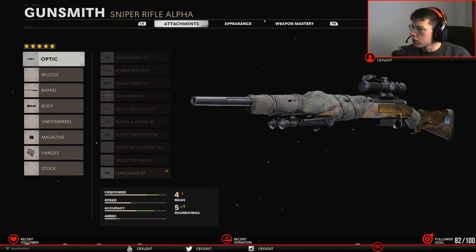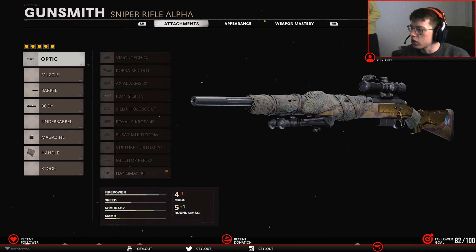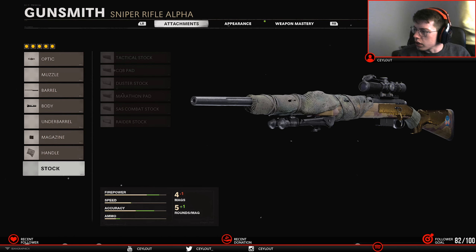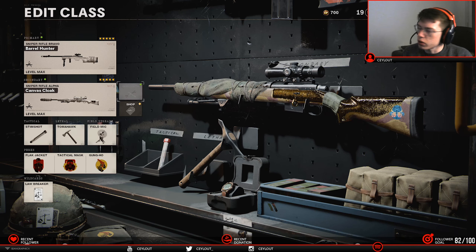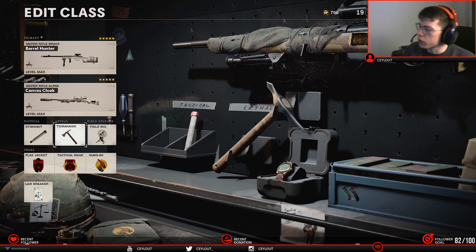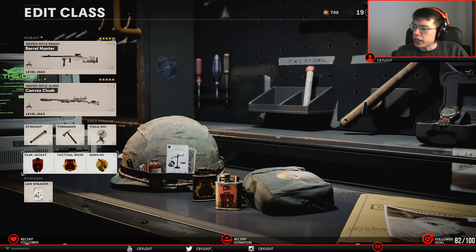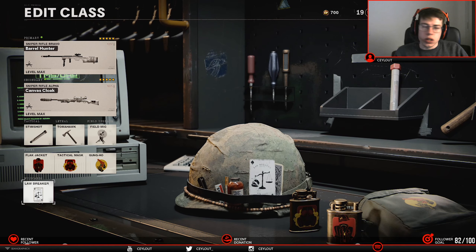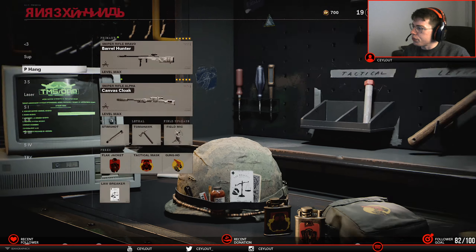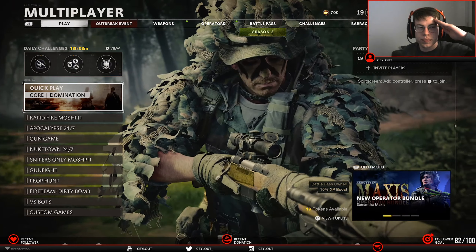For the Pellington, same attachments except for the Optic I used the Hangman and I didn't use the Raider stock. For Tactical I used Stim Shot, Leafless Tomahawk, and Field Upgrade I used the Phil Mic. Perks are Flag Jacket, Tactical Mask, and Gano Lawbreaker — speaks for itself. Be sure to leave a like and a comment and we'll see you next time. Peace.